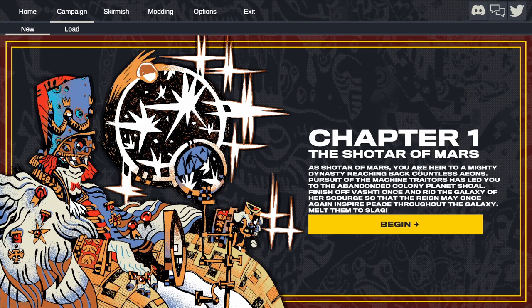The Shotar of Mars. As Shotar of Mars you are heir to a mighty dynasty reaching back countless aeons. Pursuit of the machine traders has led you to the abandoned colony planet Shoal. Finish off Vashti once and rid the galaxy of their scourge so that the rain may once again inspire peace throughout the galaxy. Melt them to slag. I should mention this game is in early access, so problems are bound to occur and we will forgive it for that.